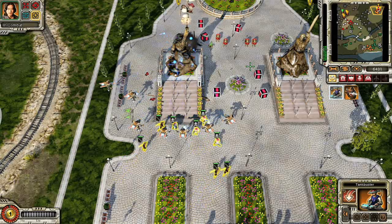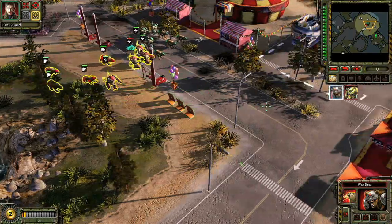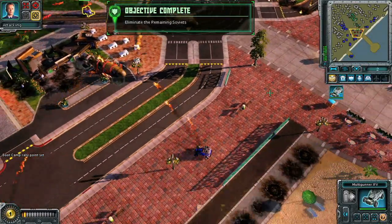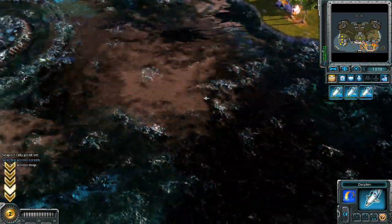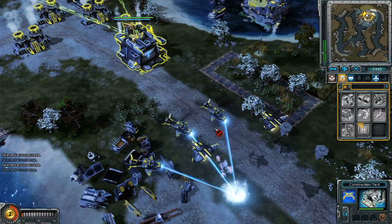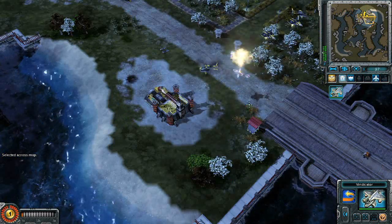The gameplay in Red Alert 3 can only be described as a glorious mess, and that's both good and bad. One minute you'll be contending with Soviet war bears clawing at your troops, and the next you'll be ambushed by laser sword-wielding samurai who hide in the ground. Figuring out just what each of these weird and wacky units are good for is tough, because their form doesn't immediately suggest a function. This is made extra difficult with the inclusion of secondary powers, which are accessed with a tap of the F key.